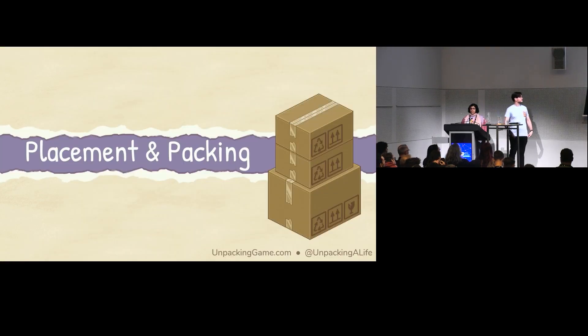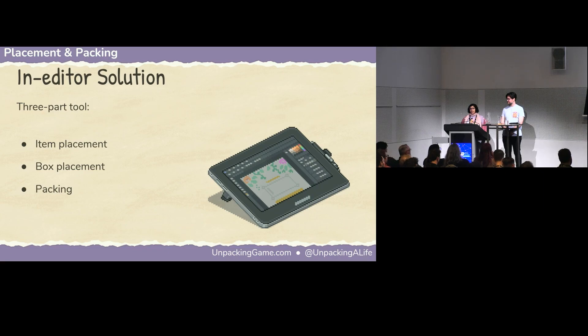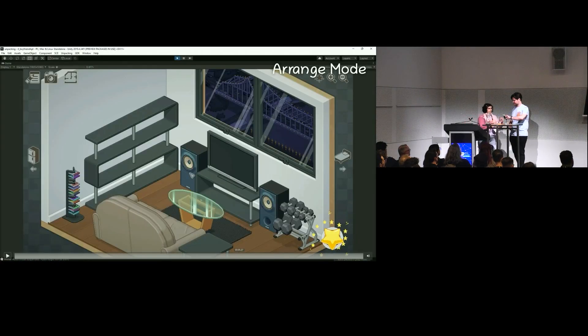Once you have level grids defined and a way to create items, you need some way to combine them so you can actually have gameplay. The fastest way was to manually position box prefabs and give them lists of the items they contained — but the main downside was a huge disconnect between items in boxes and the rooms they were meant to be added to. It's the kind of solution you could run with at a game jam, but we always knew we'd need something better for a full game. The way we ended up approaching it was splitting it into three parts: placing items in a level, putting down boxes, and then packing items inside those boxes.